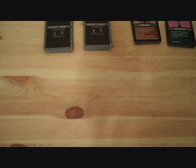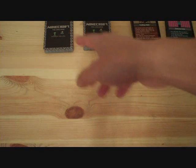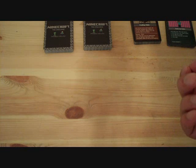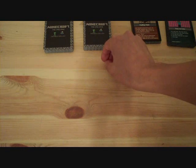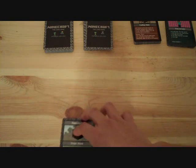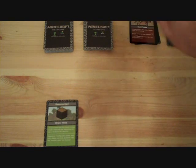So let's say it was my turn. I could choose to draw from either deck, but I can only pick up one resource card. So let's say I pick up a card from outside — it's a wood card.